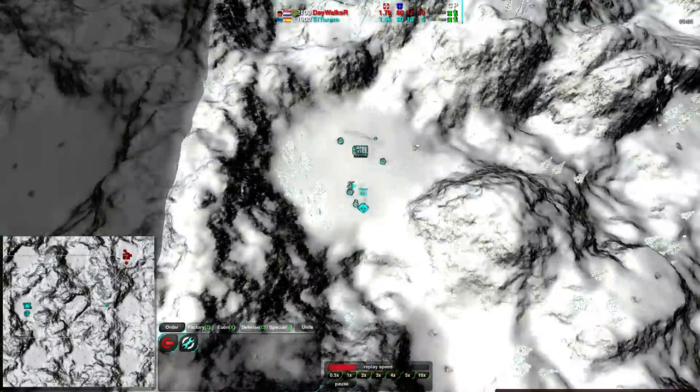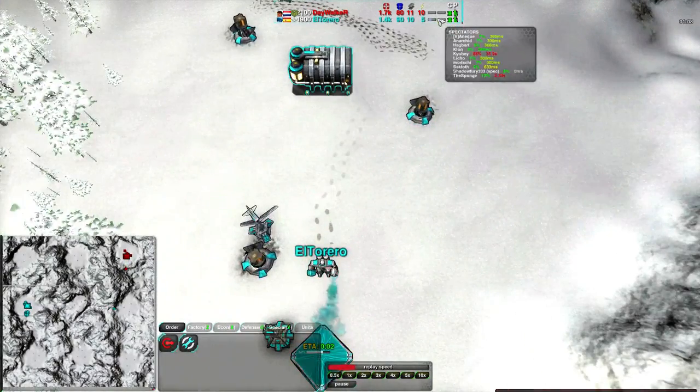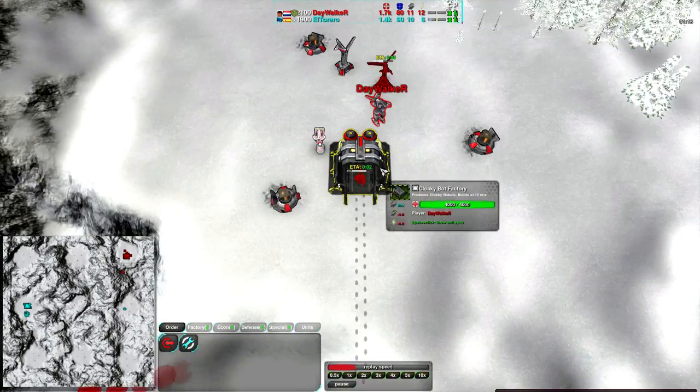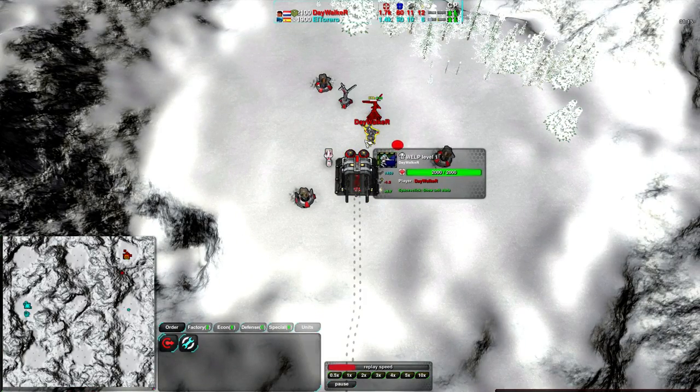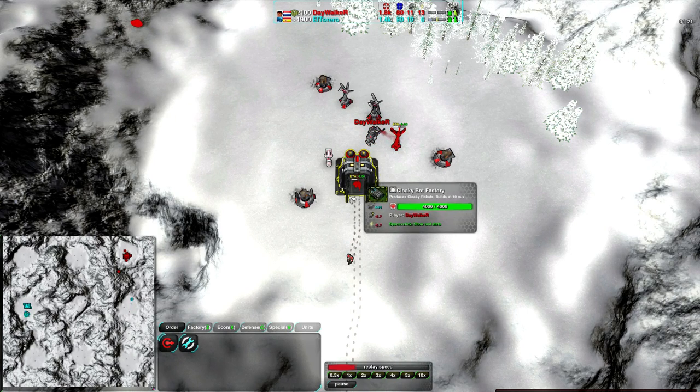El Torero is starting to stall a bit - he has far less energy, that's the big thing. He is getting up some power plants to try to make up for this, but Daywalker has all of his energy needs met from his commander alone, just getting some supplementary energy in order to overdrive, and then ultimately to support more metal expansion.